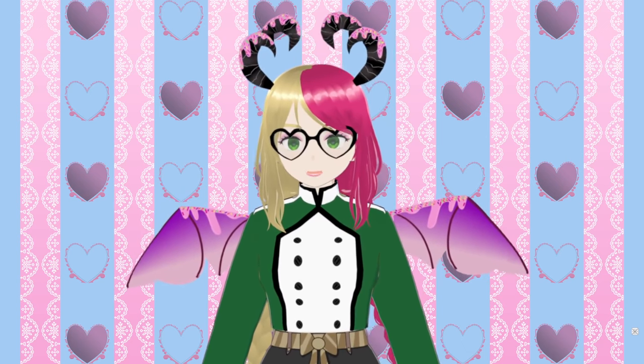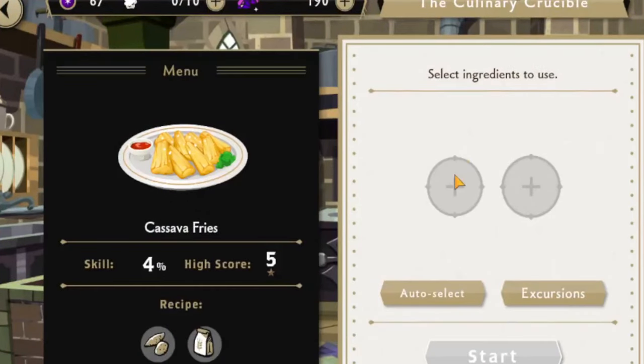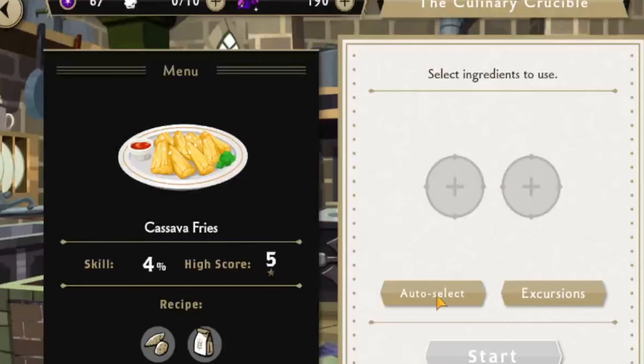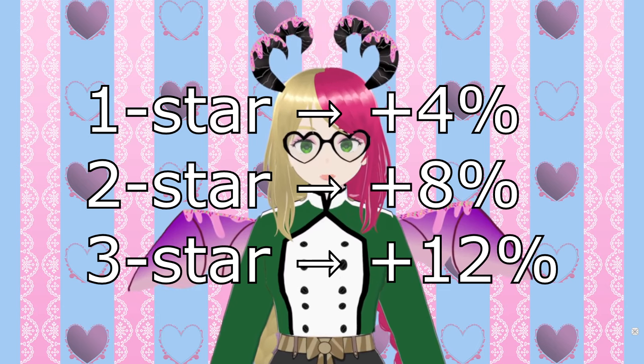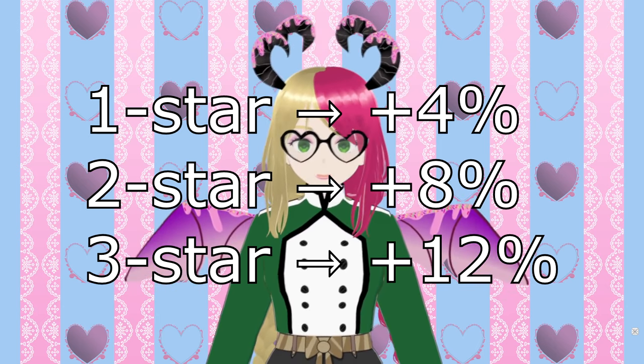When you first start making dishes it's going to be rough — your skill level for each dish starts at zero percent, and the more you make dishes the better you'll get. The ingredients you use also affect skill gain: a one-star dish increases skill by 4%, a two-star by 8%, and a three-star by 12%.